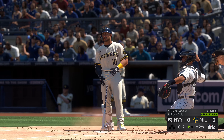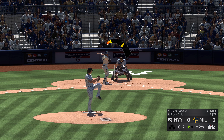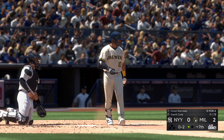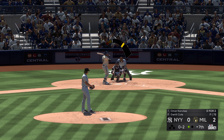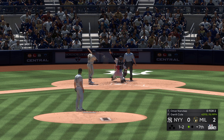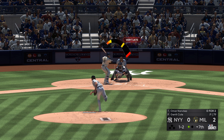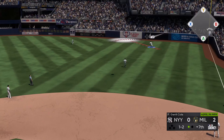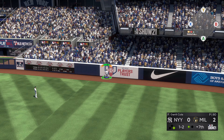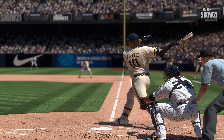Das probiere ich jetzt hier auch in dem Fall. Kommt natürlich ganz darauf an, wie gegenüber steht, auf welcher Seite er eben schlägt. Und dann eben mit vollem Karacho links oder rechts unten ihn so tief wie möglich zu platzieren, sodass wir im Idealfall den Schläger des Gegners brechen sehen.